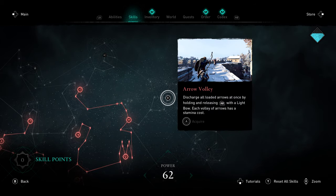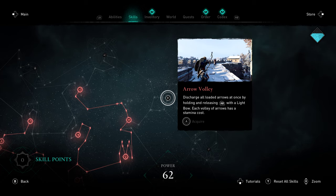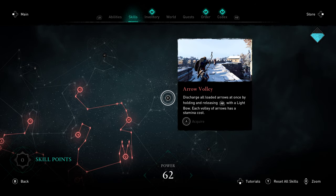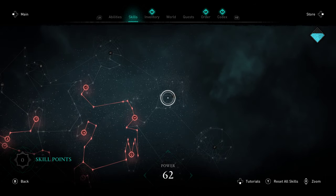Over here we have the other Light Bow skill, Arrow Volley. This basically lets you charge up all of your arrows and loose them, kind of like a shotgun blast. The Light Bow in particular gives you five arrows at once that you can rapid-fire, or with Arrow Volley you load them all and shoot simultaneously. You'll burn through your arrows very quickly with this, but you do a lot of damage — you're hitting for all five arrows at the same time. So that's the tradeoff.